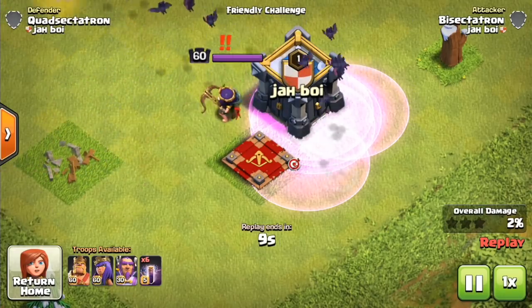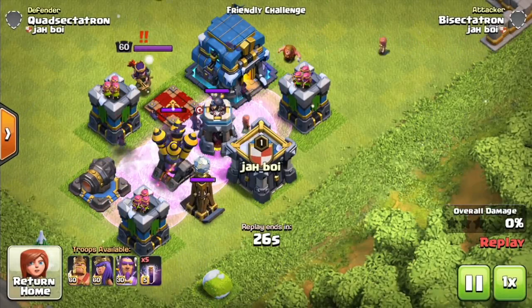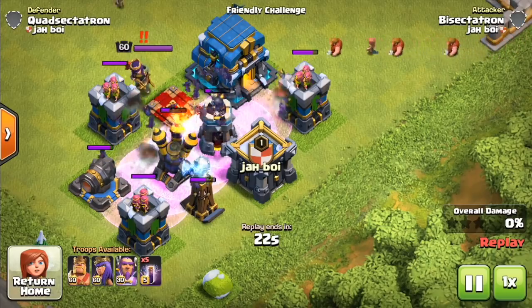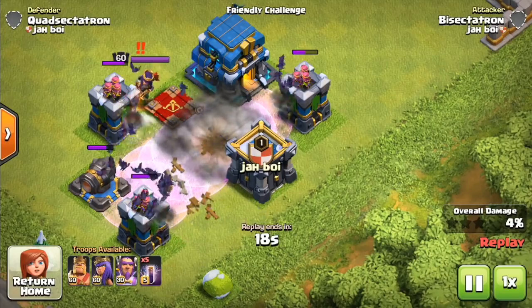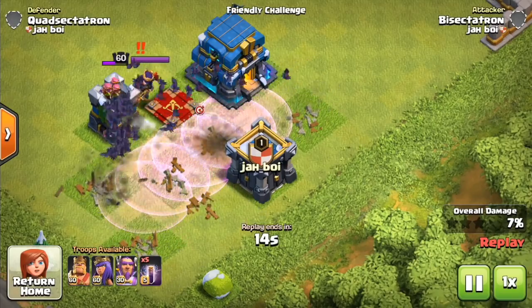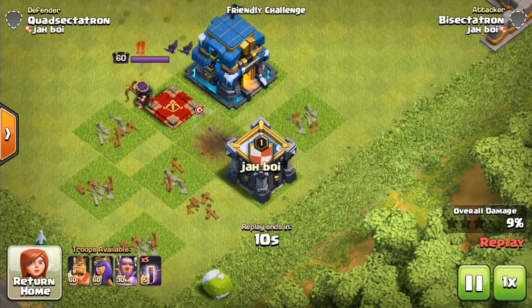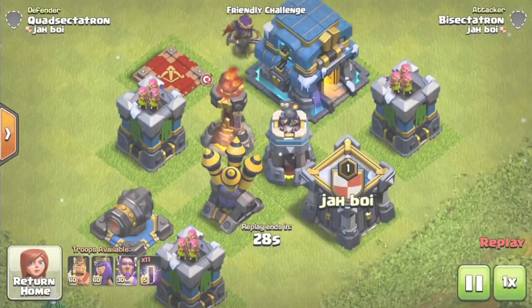The Bat Spell does not lure CC troops and does not target the Queen. It only targets defenses, and like the Skeleton Spell, it's not going to lure the CC, but it is going to pop Teslas. It won't pop other traps like air traps, air skeletons, or the tornado trap. You can see how quickly it takes out point defenses — it's very effective against archer towers, Teslas, the defensive Queen, and air defenses.